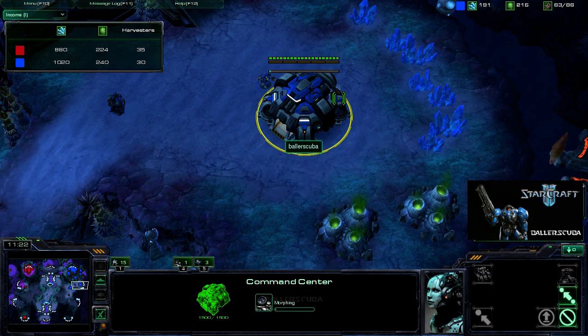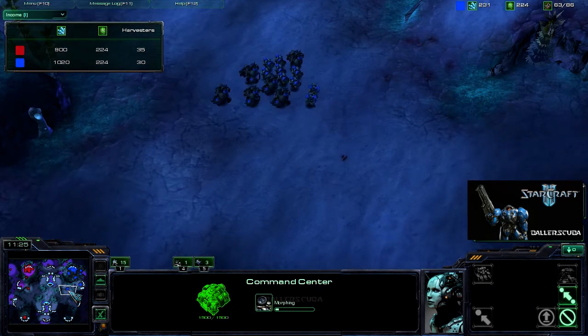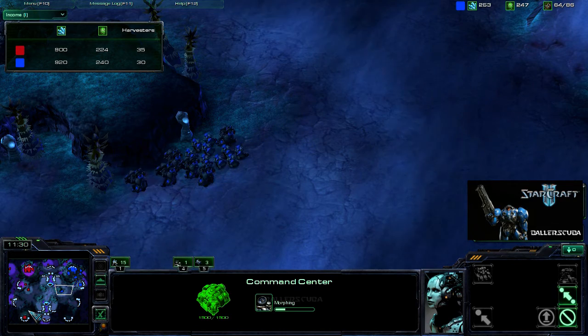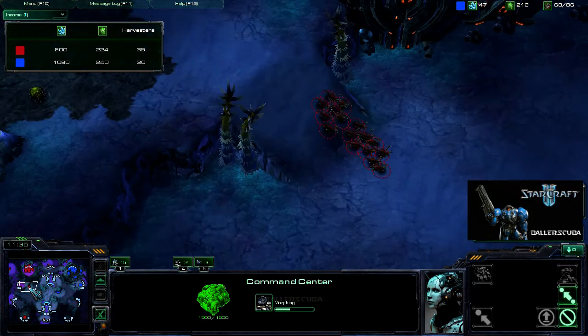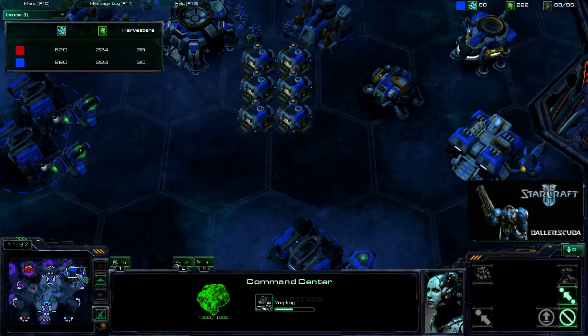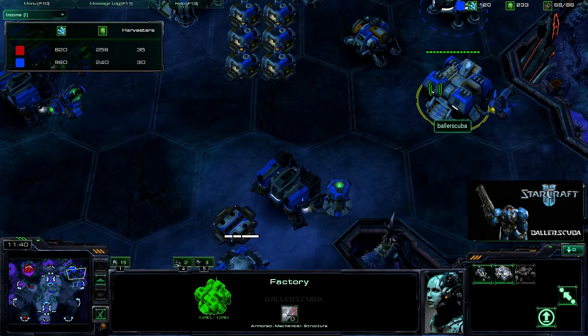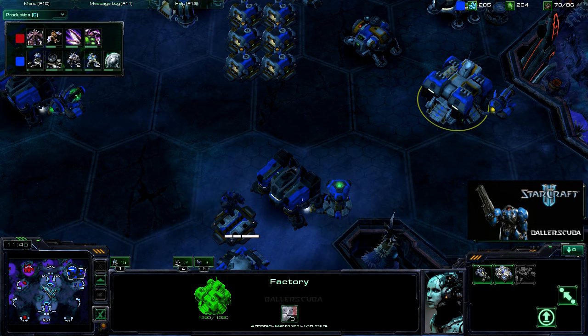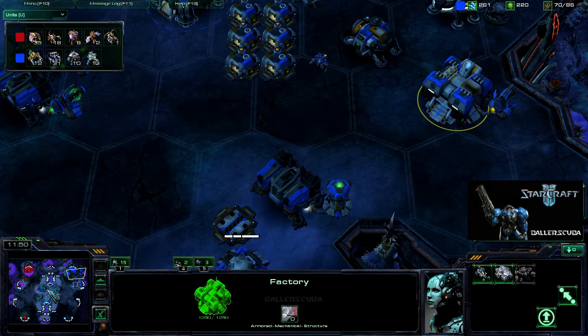My expansion is up, instantly going into a normal command, and it looks like I'm gonna be going in for a follow-up attack. And it's really late for that, you know. I've got a factory up — doesn't look like I'm producing any siege tanks or medivacs or anything like that.